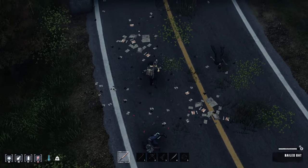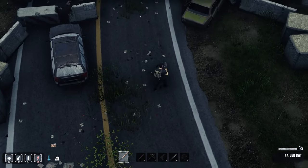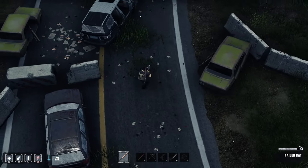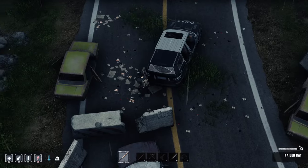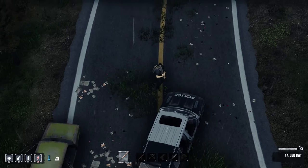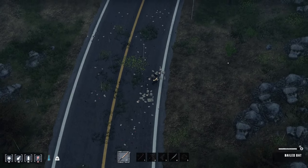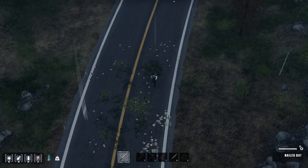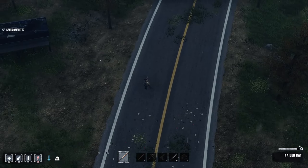There wasn't much good loot in that checkpoint. If I had a bigger backpack I'd take the screwdriver, but I don't want to drop any more items — I've dropped everything I can comfortably drop. Sometimes in these checkpoints there'll be little pistols, .357 magnum revolvers you can grab. We didn't get fortunate enough this time.